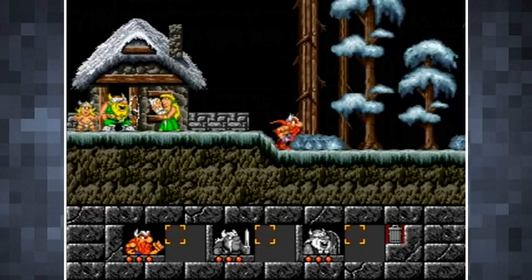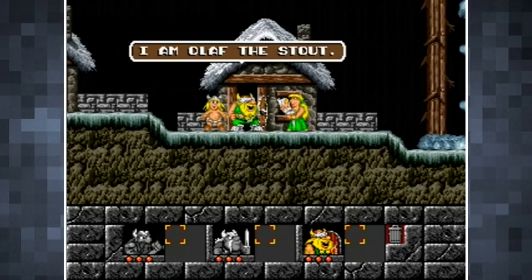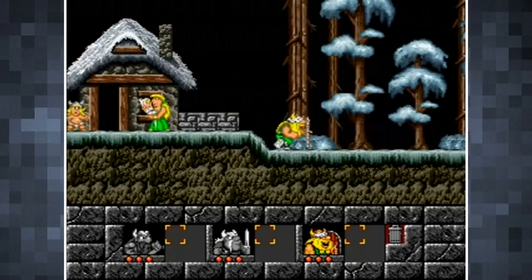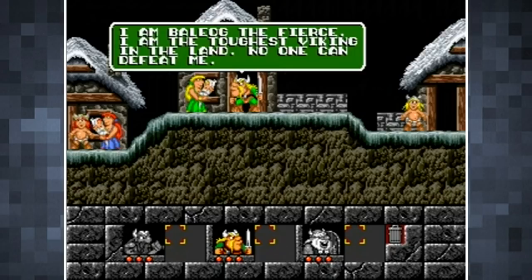The game starts with the three Vikings heading off on a hunting expedition, which serves as a tutorial. Here you'll discover their abilities. Erik can run fast, jump, and can do a running headbutt with his Viking helmet, which can demolish certain walls. Baelog is the fighter, having a sword for close quarters combat and a bow and arrow.